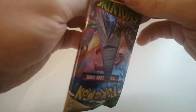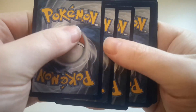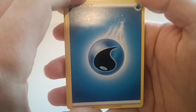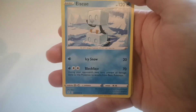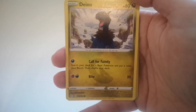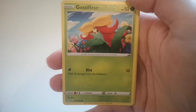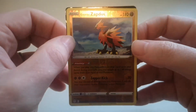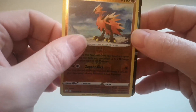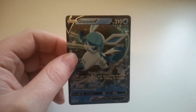Okay, next pack — this is the second to last one, let's see what we can get. Pack 11: Water Energy, Stormy Mountains, a Normal Shelgon, Ice Cube, Chinchou, Deino, a Pumpkaboo, Carvanha, Gossifleur, a Galarian Zapdos Reverse Holo — nice, my first Zapdos and it's a Reverse Holo — and lastly a Glaceon V. So now we have the Glaceon V, Glaceon VMAX, and the Rainbow Glaceon V.